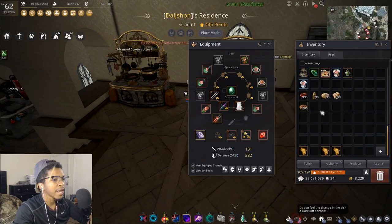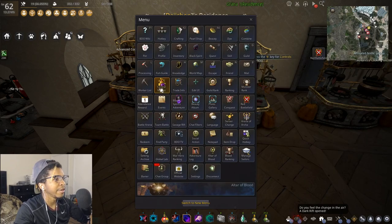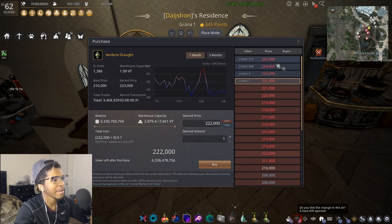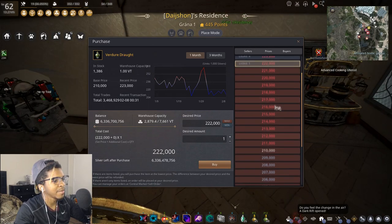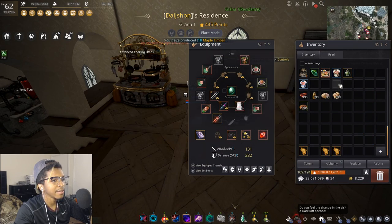Verdure drafts give an extra one second off your cook time, plus 20% extra life exp and 200 extra weight. They're especially good when making grilled bird meat because with that recipe the final product actually weighs more than the starting materials. You can usually buy these off the market — they also tend to be given out during events.